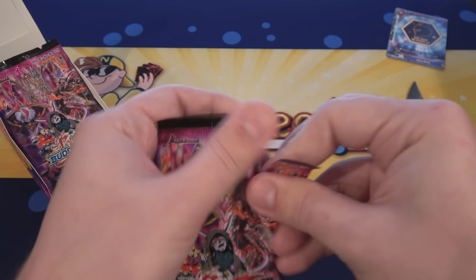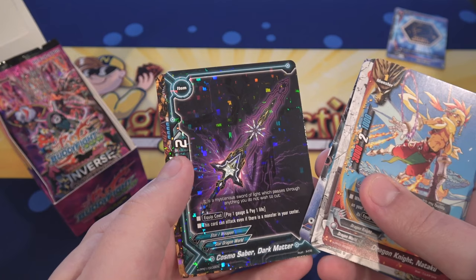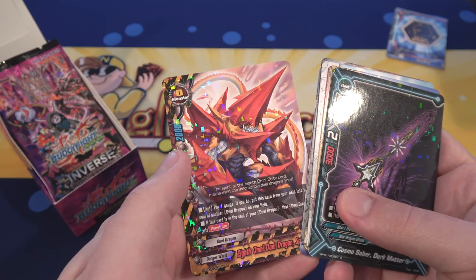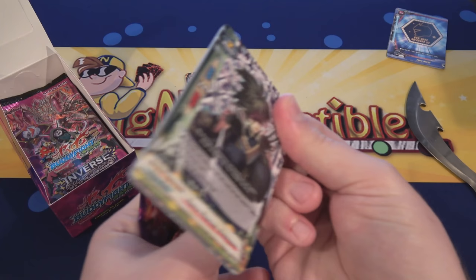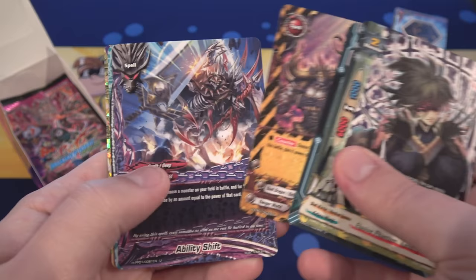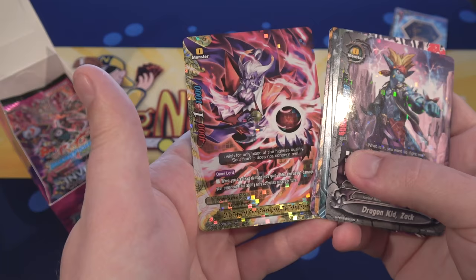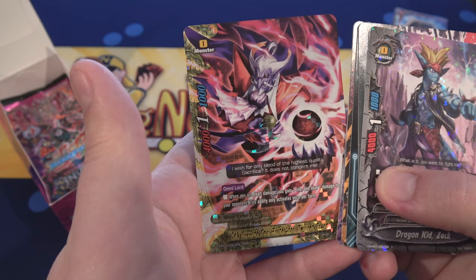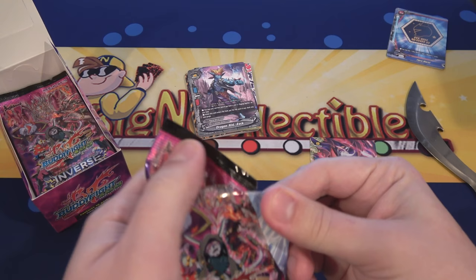Let's see what we get from our packs. Haven't opened up some Buddy Fight cards in a while. First off we have the Rare Witches Cosmos Saber Dark Matter. And then after that we have a Triple Rare — 7th Omni-Earth Lord Twilight Count, I believe is what it says. I don't think we've gotten this card yet. That's awesome — already a Triple Rare in just the second pack.